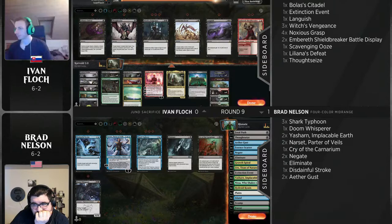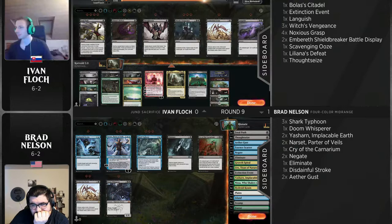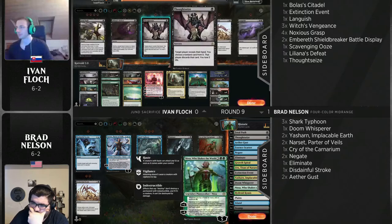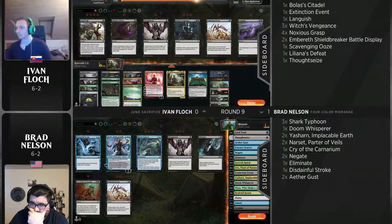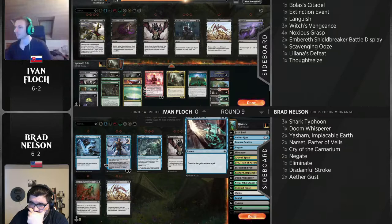Talk us through sideboarding. Still can't believe Brad sets his sideboard up like this — it just blows my mind. The big ones to me are maxing out on Aethergust — phenomenal here — and Yasharn. Brad goes up to four of what we're calling 'medium pig.' From Ivan's side, it's interesting to see how many Fatal Pushes he plans to leave in. He goes to zero because Ivan goes up to four Noxious Grasp to deal with Yasharn. Fatal Push isn't great here — picking apart lands is just a band-aid. If those were Noxious Grasps, Nissa would have never wreaked havoc on that game.